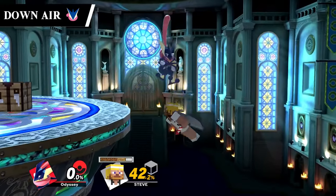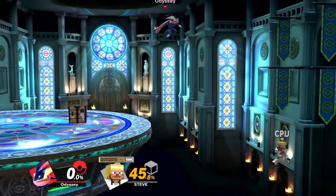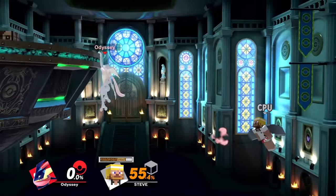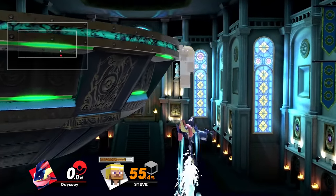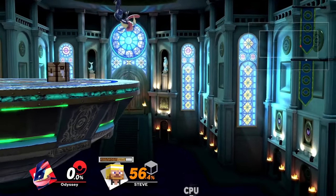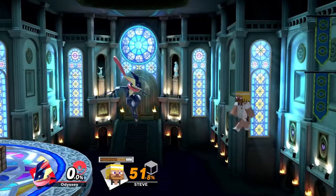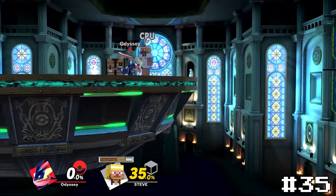Greninja's down air works a lot like Link's — if he hits the opponent he'll bounce off and can recover. The reason I like this one more though is because it's way riskier to go for since it's an actual stall and fall, meaning that if you miss it you're pretty much dead. This makes using it much more exciting, and the bouncing off adds a lot to making stall and falls much more fun to go for. It could be a slight bit stronger, but I like it, so that'll take number 35.